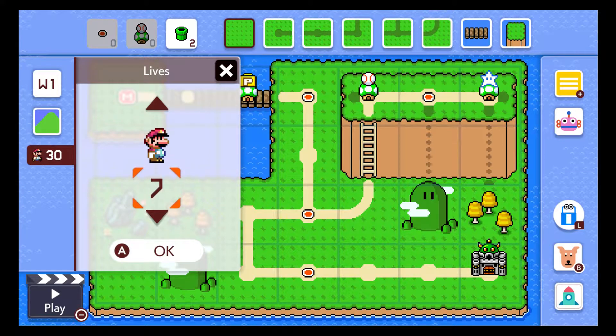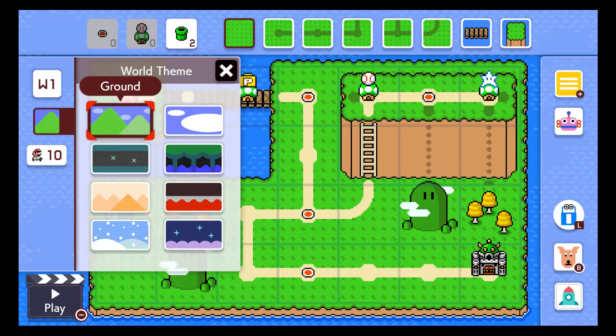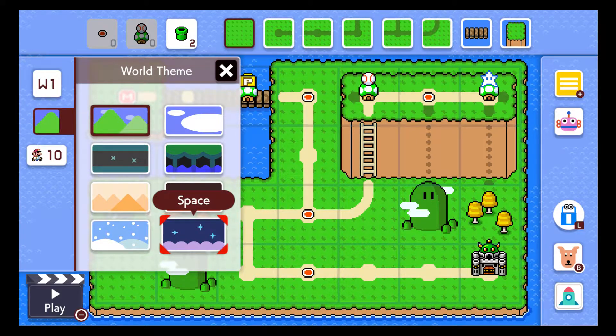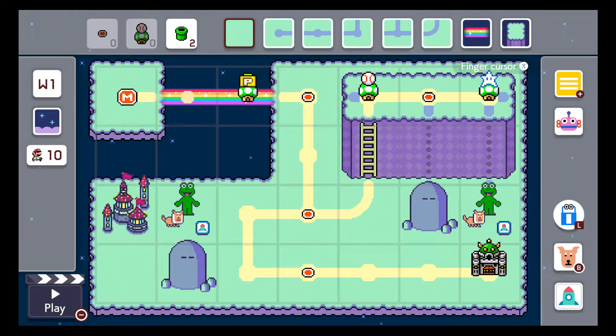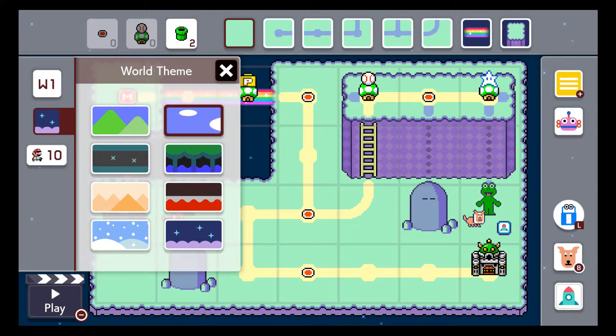That's gonna be tough for some people. But I like how he looks up if you give him too many lives — kind of adorable, to be honest. Let's put that as regular 10 lives, just because. World scene — hmm, space. We'll see what this is. Whoa, okay, this is really cool actually. Let's see the sky.